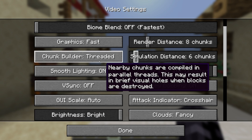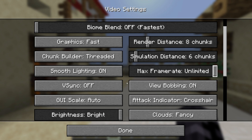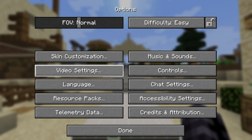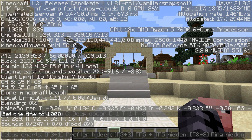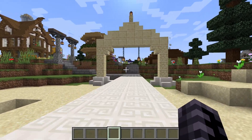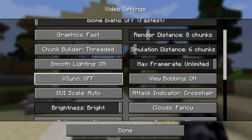When it comes to Smooth Lighting, I would actually leave that on because it doesn't really impact FPS. For Max Frame Rate, I'd leave that on Unlimited. VSync basically locks your FPS to your monitor's refresh rate — I've got a 145Hz monitor so it locks at 144. If you've got a 60Hz monitor it locks at 60. Many people recommend turning it on, but I think it's useless. I'll leave that up to you.